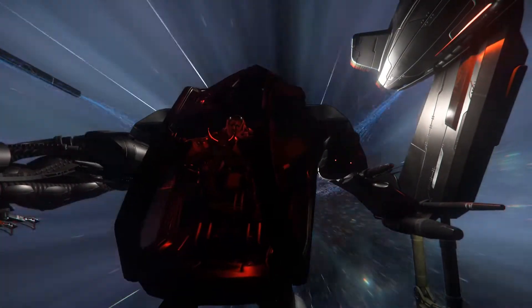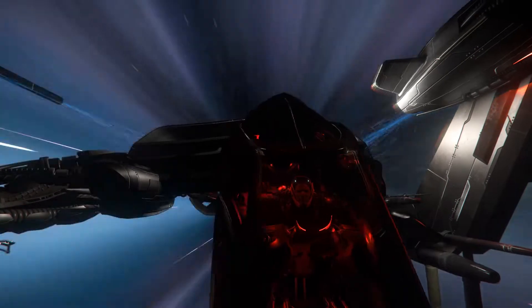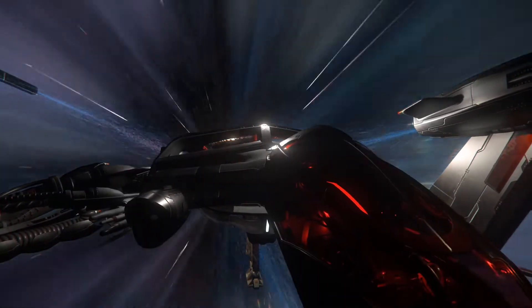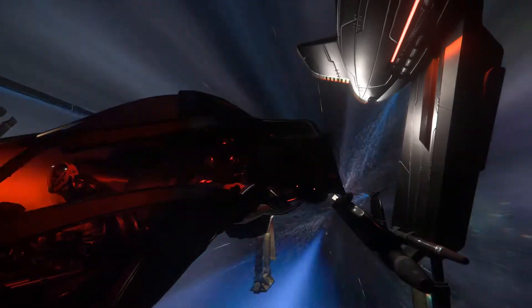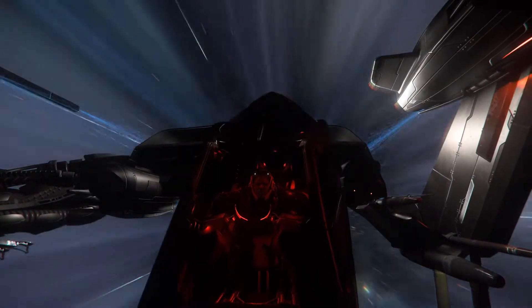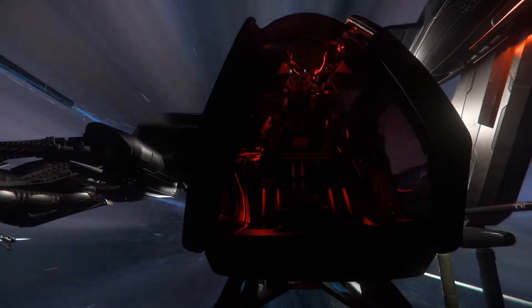Work continued on the upcoming prisons, this time mainly focusing on the interactive props such as oxygen and equipment dispensers and prisoner status consoles. Progress was also made on the high-tech prop set for New Babbage. The artists finished their work with the ship team on the Carrack and Arga Mole.